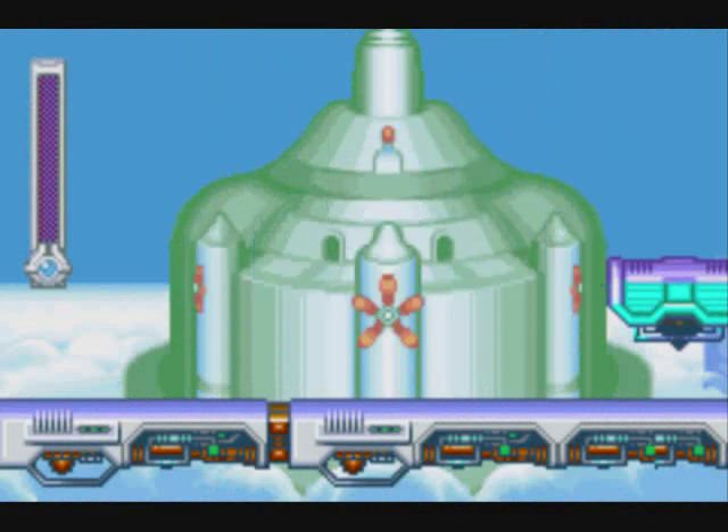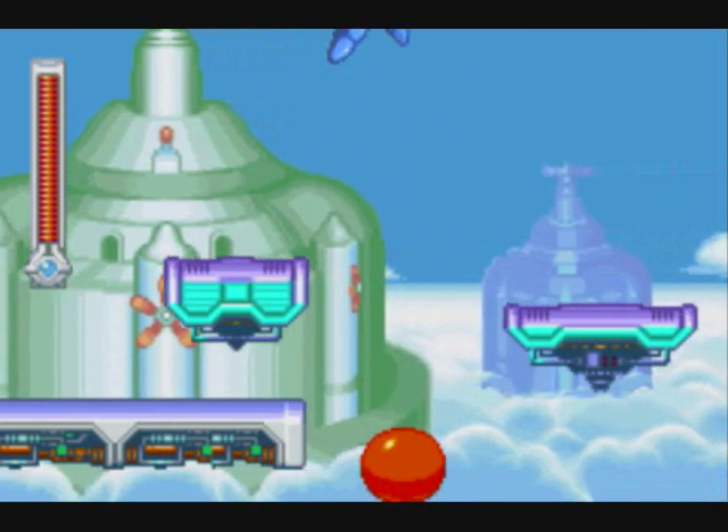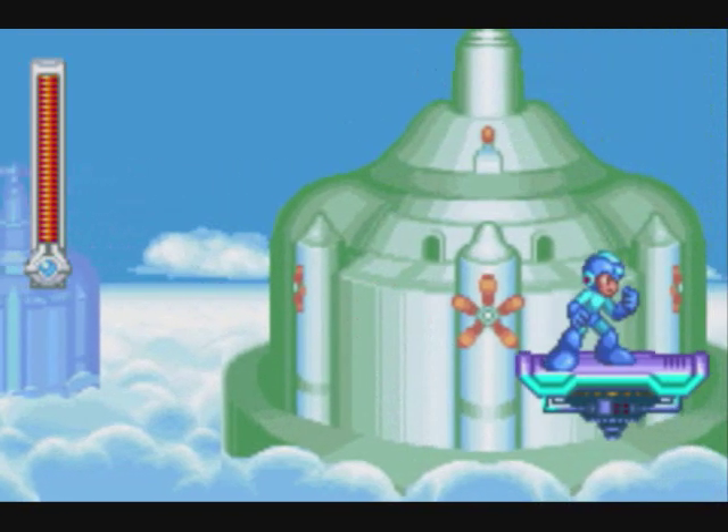Disc 22 is found very early on in the Tengu Man stage in plain sight. It's right after the second balloon. Getting out can be a little tricky, but not that bad.